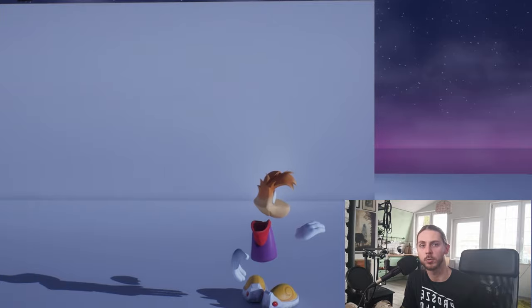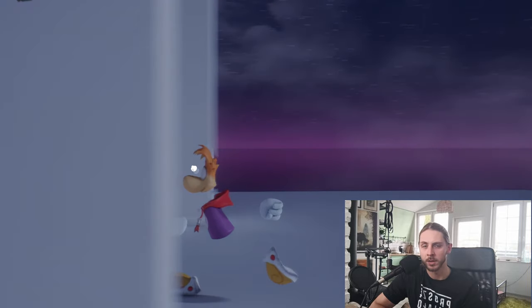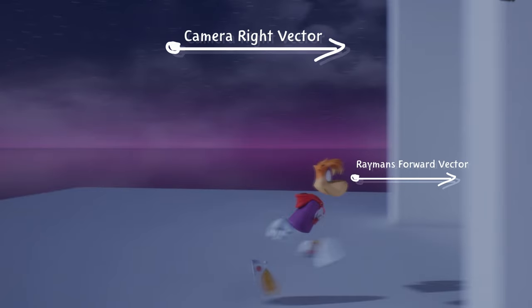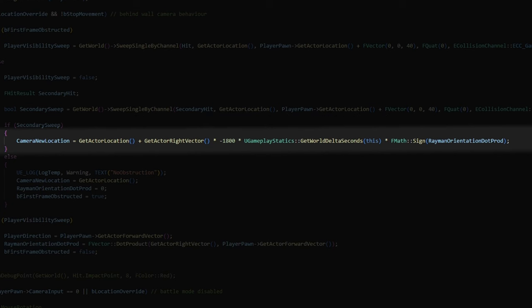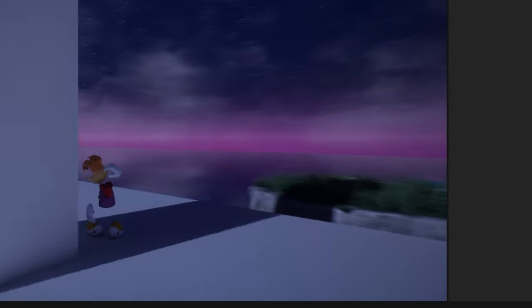To decide which way the camera should rotate, I imagine Rayman walking into a tunnel — if he was facing left when entering, it's a safe bet to start moving the camera right, and vice versa. I use a dot product between the camera's right vector and Rayman's forward vector. If Rayman is facing right, the dot product is positive; facing left, it goes negative. I start moving the camera right when Rayman is not visible, but multiply by the dot product's sign — so if the sign is -1, the camera moves left instead. Moving from the right makes the camera rotate left; moving the other way makes it rotate right.